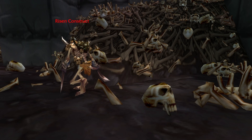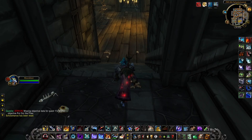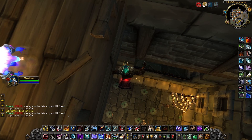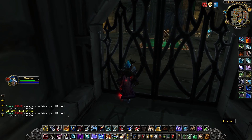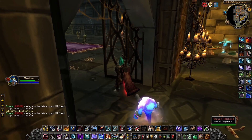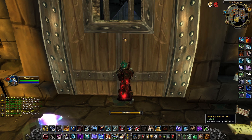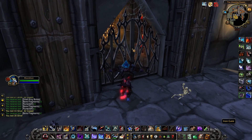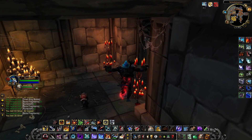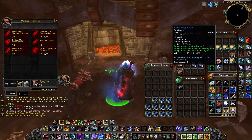Next, we have the Libram of Focus, which requires two Skin of Shadow per turn-in. Skin of Shadow has a 25% drop chance off of Risen Constructs, Risen Bone Warders, and mobs in Scholomance. You can quickly get to the Risen Constructs by jumping off the ledge here, running into the room of the Plague Dragonlings, and dropping down into Rattlegore's room. You can then loot the key off Rattlegore to open the viewing room door and run to Lady Illucia Barov's room. When your bags get full, you can equip your Spectral Essence trinket and vendor your trash to Magnus Frostwake, who is outside Scholomance.